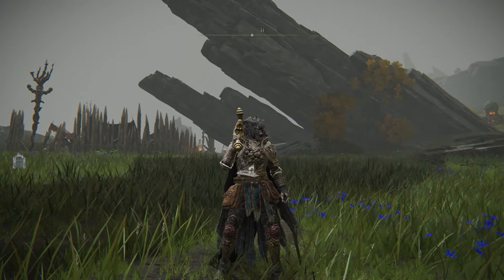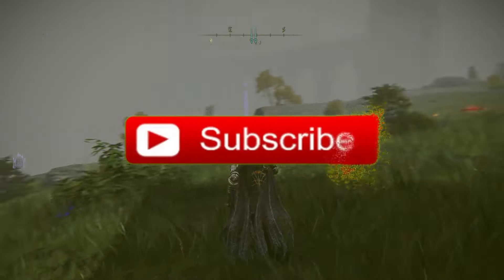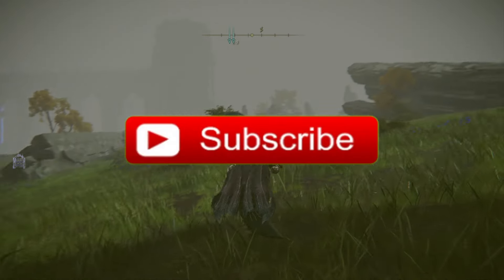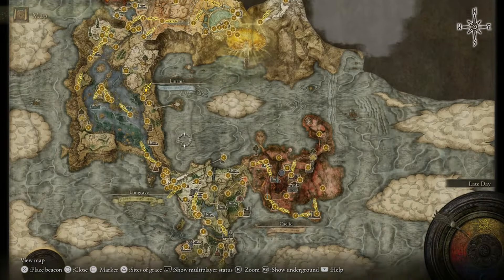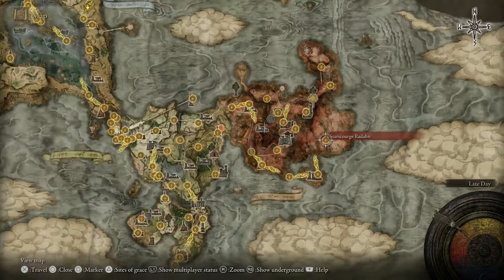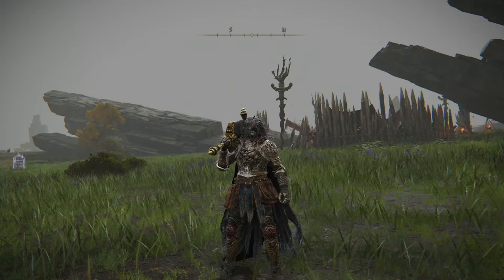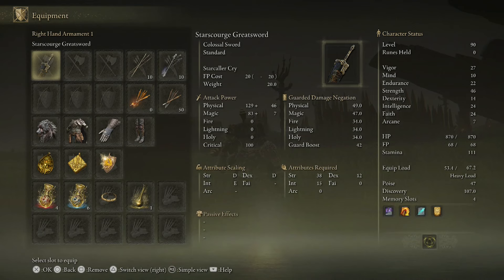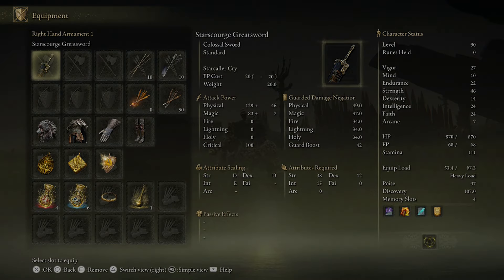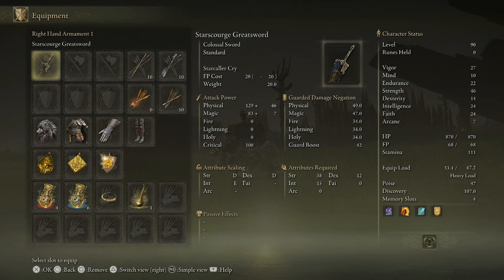Hey, what's up everybody, it's the Untouchable Wolf and today I'll be showing you how to use the Star Scourge Greatsword. If you're new to my channel, please make sure to subscribe for more Elden Ring how-to videos and live streams. First you need to know how to get this weapon — you want to make sure to defeat Star Scourge and then trade in his remembrance. I do have a video on how to defeat him, he's a really cool boss.